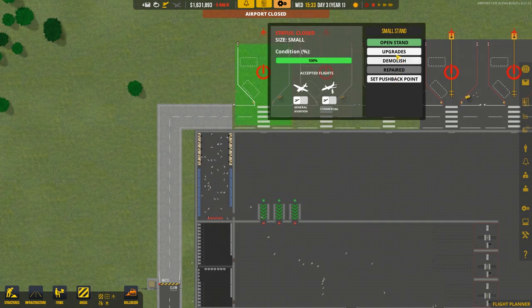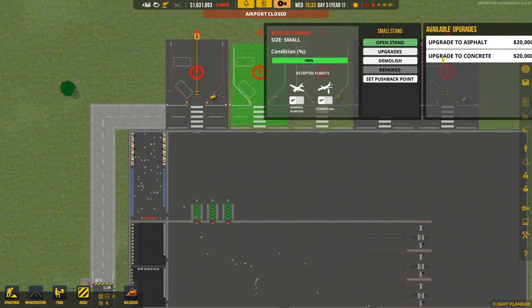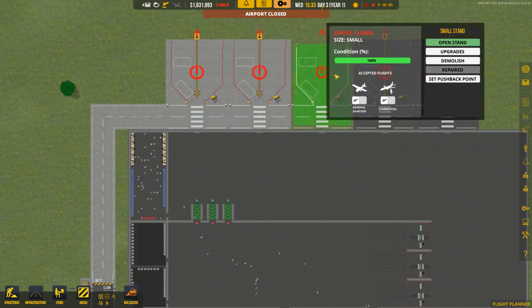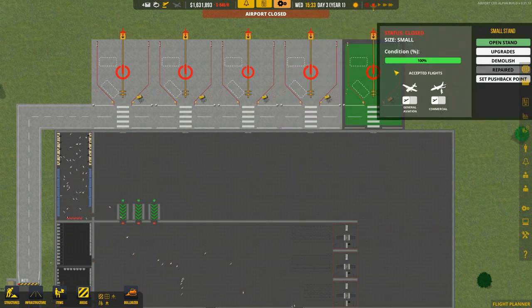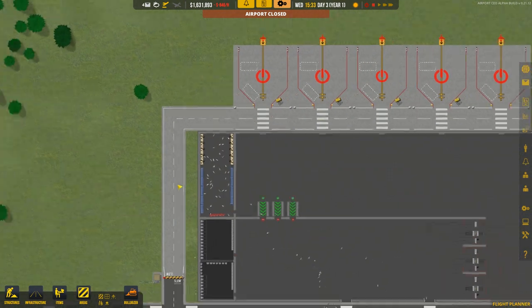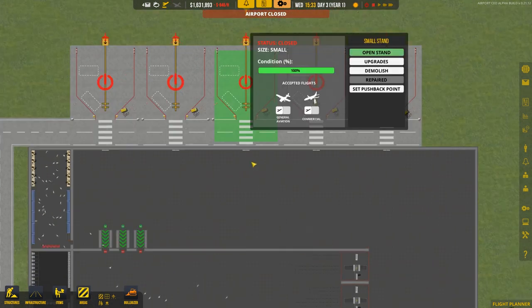I'm going to upgrade everything to asphalt. Actually, concrete looks better - let's convert to concrete. That is costing us loads of money but it looks much better. One stand was off screen but we can upgrade that too, and there we go - the road looks fairly decent now with everything in concrete.